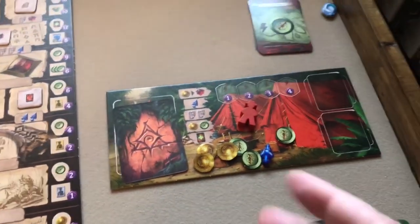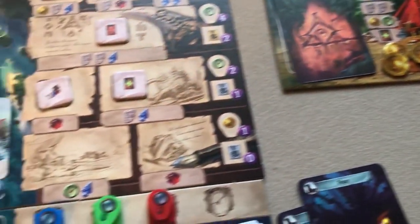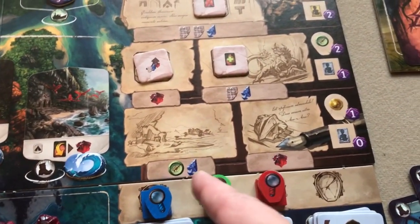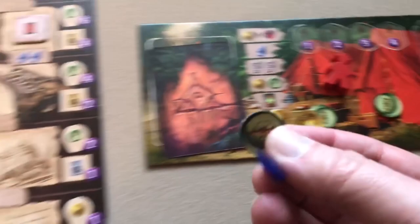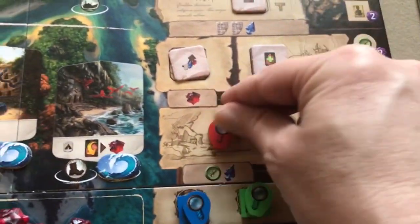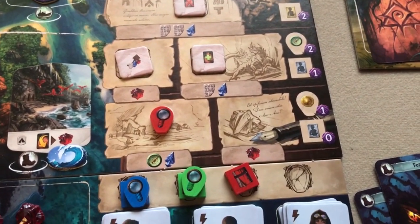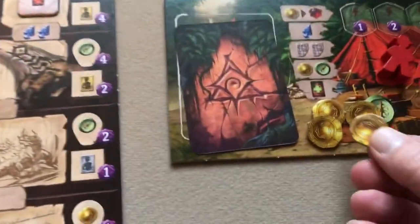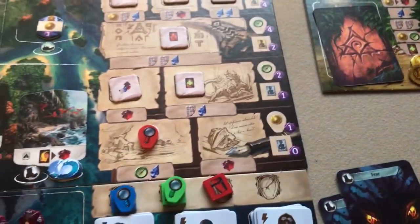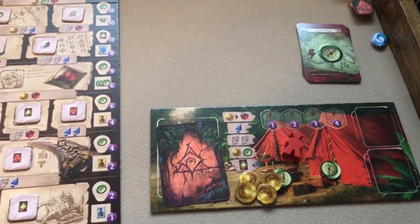Blue, with just one card left, plays it for a boot travel cost to dig at another site and collects two compass tokens. Red, on his next turn with a compass and arrowhead, takes a research action — moving his magnifying glass into the adjacent space — earning a one-coin reward.